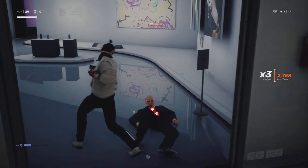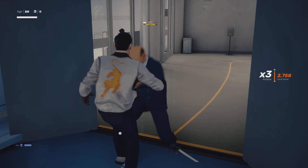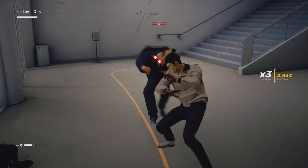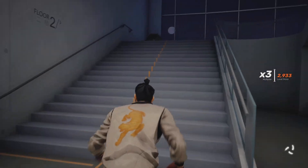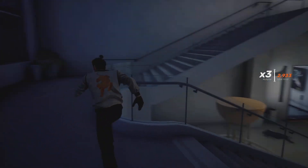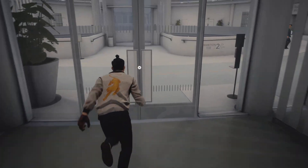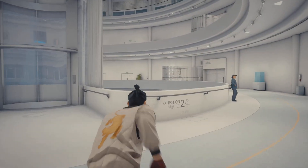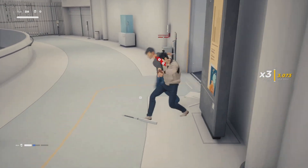Even if you get hit or die, it doesn't matter. But once you get up, if you have the bars, you can use the cowboy move to get your multiplier back to three every single time. You don't have to be perfect to reach your scores — you can get hit, you can die, it doesn't matter. The multiplier is what matters.